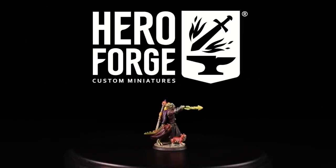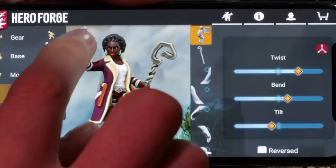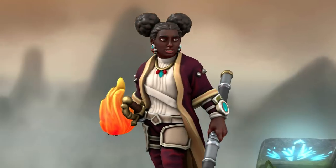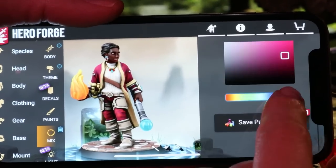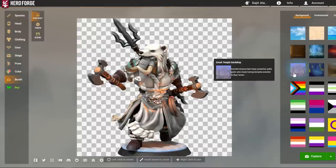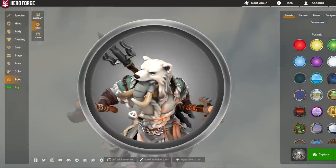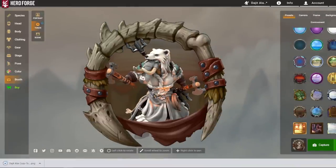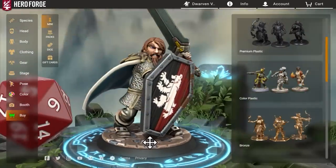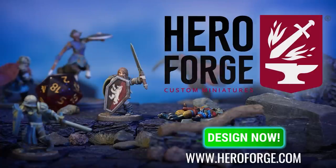Before the next point, a quick word from our sponsor, Hero Forge. Hero Forge offers fully customizable tabletop miniatures with dozens of fantasy species and thousands of parts to choose from. They're adding new stuff every week, and you can really get creative with their tools. In addition to 3D-printed miniatures you can order and have shipped to you or print on your own 3D printer, you can also use their tools to make character portraits and tokens for your characters. Whether you're a DM or a player, Hero Forge is an incredible tool to more fully realize the characters we create. Check it out now at HeroForge.com.